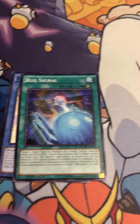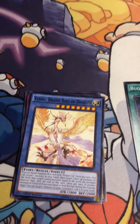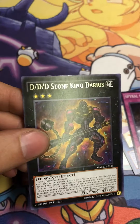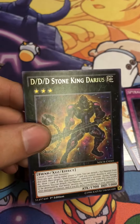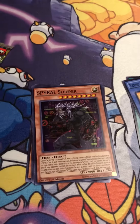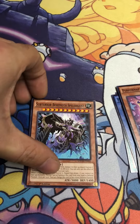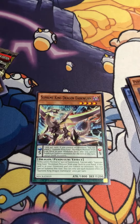Opening the first pack: Bug Signal, Venue Bright, Bird of Divinity, Spiral Mission Rescue, DDD Stone King Darius — Mark would like that since he has a DDD deck. Also Spiral Sleeper for spiral decks, Artifact Varius, Rawform Pal, Ritual Dancer, Subterror Behemoth, Reddlegeist, and Supreme King Dragon Dark Worm. No Ash Blossom, but we've got three more packs to go.